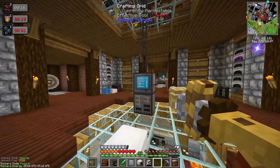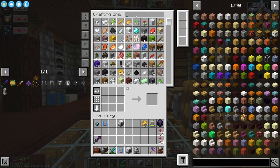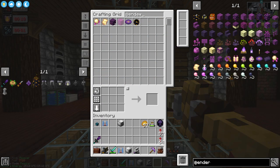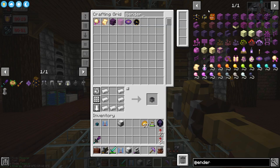Today I want to jump in and start enchanting some things. I have my mob crusher over here and I think I'm going to need an ender tank to get started with this. We're going to need a couple of ender tanks. Let's go ahead and grab those. Very simple.